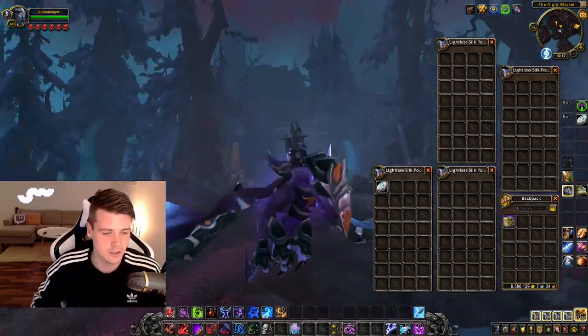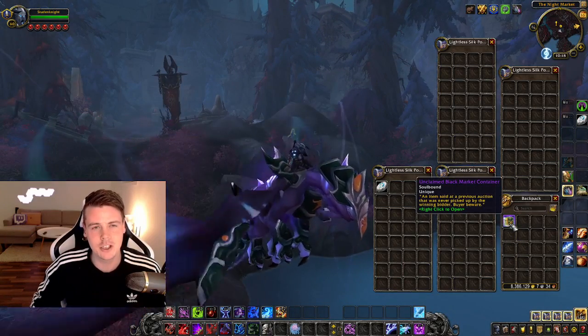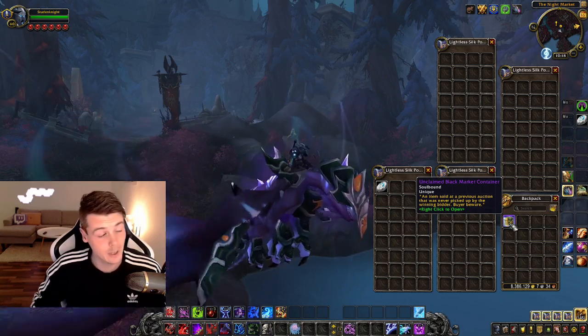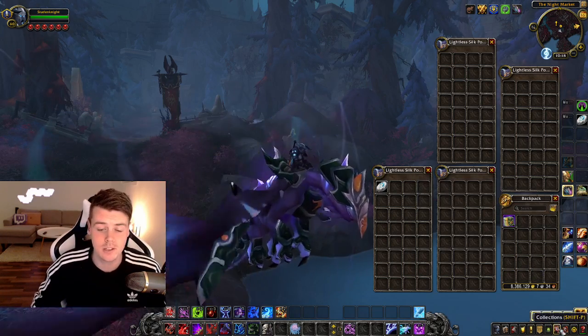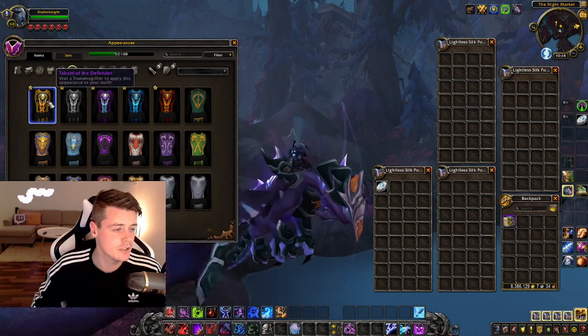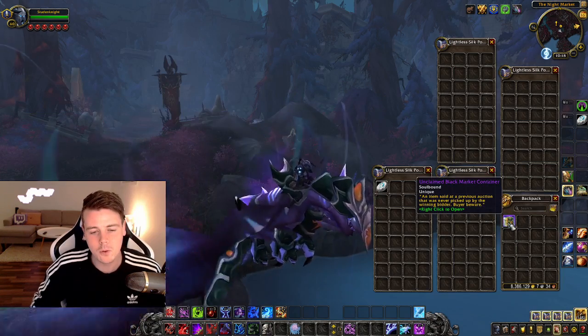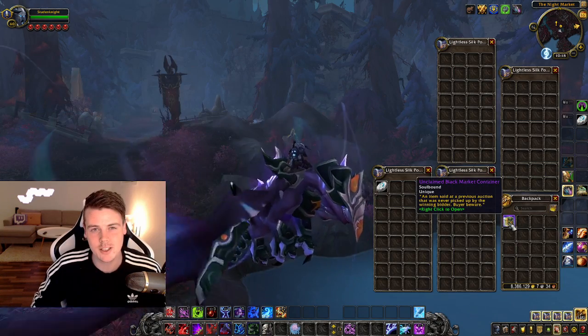As you can see, I have like the Treadnought set and everything. There's very few mounts on the black market auction house that I actually need these days. I also only need like one TCG tabard. If you go into my collections appearances and go to Tabards, you can see I got a good chunk of them. So hopefully it's going to be one of those mounts that I still don't have.